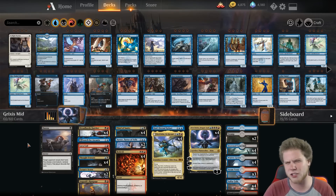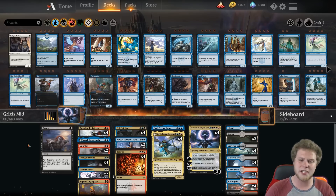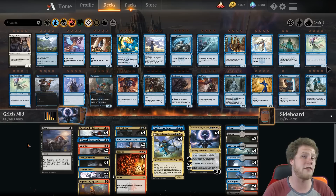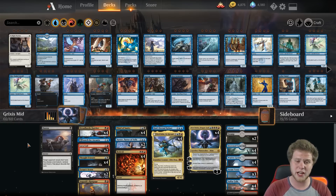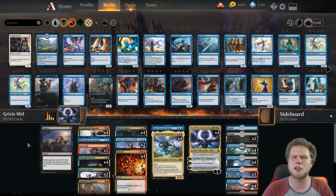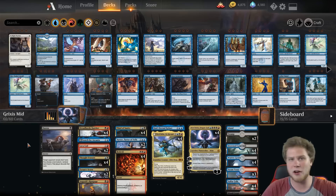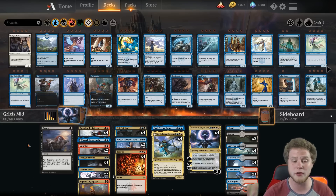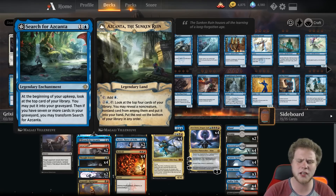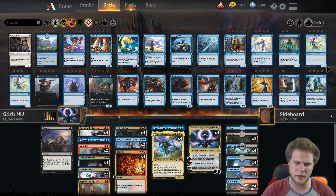Starting from the beginning of the decklist: there's one Duress, which looks kind of weird, but I just wanted a 5th Thought Erasure. This deck has to be disrupting your opponent's hand to stick cards like Thief of Sanity, which can take over a game if they don't have that key piece of removal — and Thought Erasure and Duress help you get past that. We also have one Search for Azcanta as a way to have some long-term advantage; you never really want to draw two of them, and we don't fill the graveyard quickly, so it's more of a late-game spell.